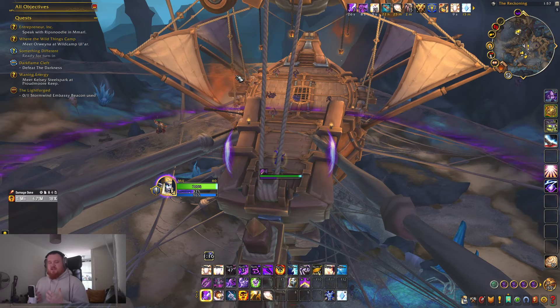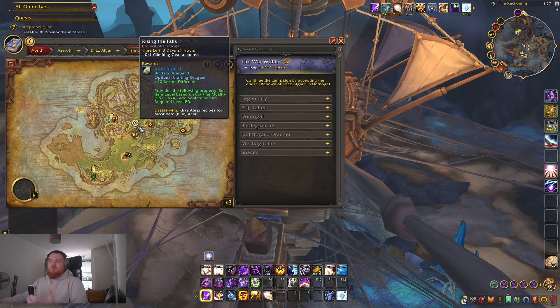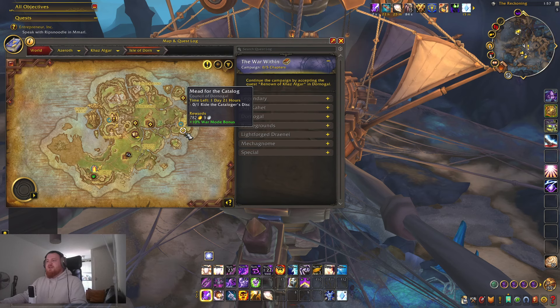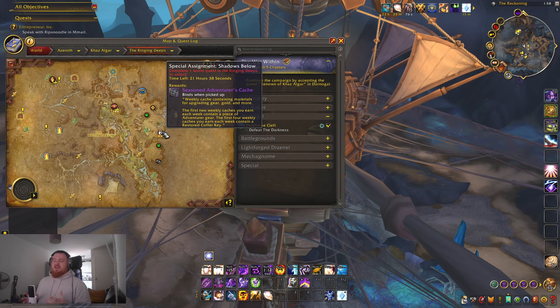Once you've completed the campaign and you're starting to get into end game content, you'll see your map has delves, world quests, hourly events, and bountiful delves. World quests pop up and are quite easy to do — they reward things like crafting materials, actual items, gold, and other resources. You'll also have special assignments in the area. One is going away in 21 hours, and if you're planning to go hard tonight I would suggest getting it cleared — I'll explain why in a second.